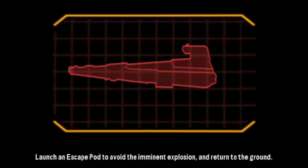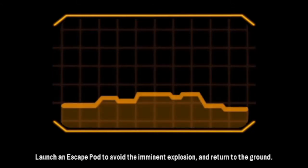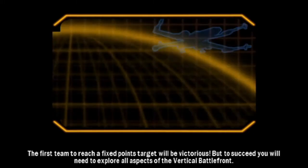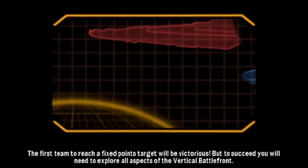Launch an escape pod to avoid the imminent explosion, and return to the ground. The first team to reach a fixed points target will be victorious, but to succeed you will need to explore all aspects of the vertical battlefront.